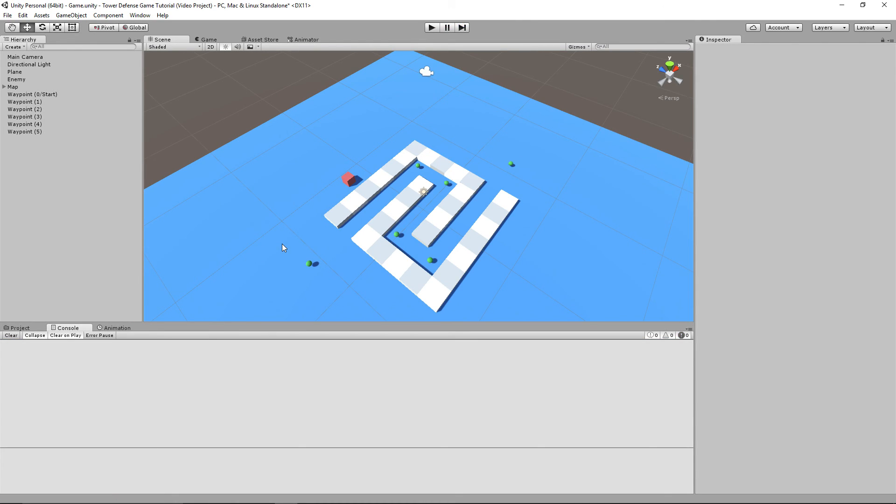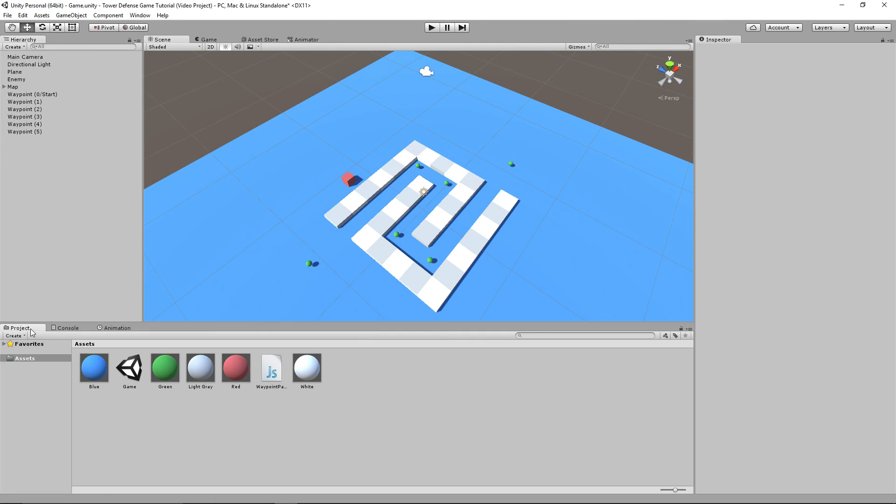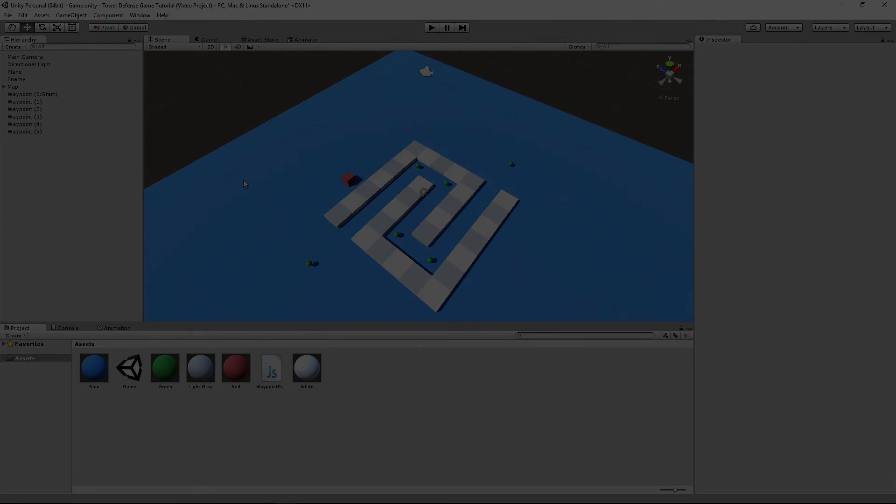You have officially set up an entire waypoint system, and it was actually really easy - I made it really quickly. I hope you understand how the waypoints work and how they're set up. Anyway, that's it for this episode. In the next episode, we're actually going to be working on spawning in the enemies in waves - like five at a time at a certain interval. Thank you so much for watching, be sure to subscribe for more content like this, and I will see you in the next video.